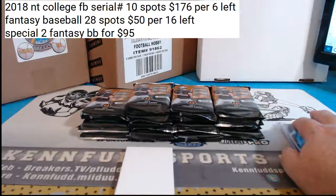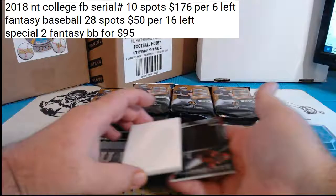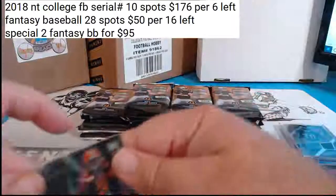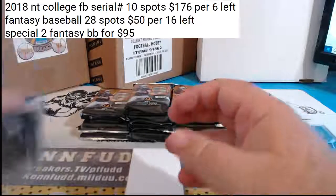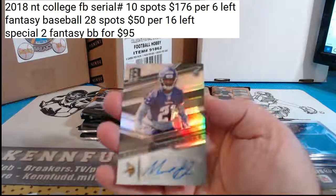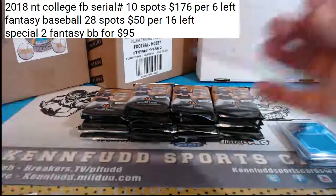Joey had the first card. For the Browns, Nick Chubb Monumental Memorabilia — 21/99, that's Wheel God. And our first autograph: for the Vikings, Mike Hughes rookie autograph. Jay Schultz II on the board.